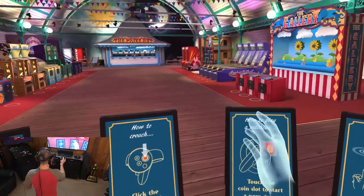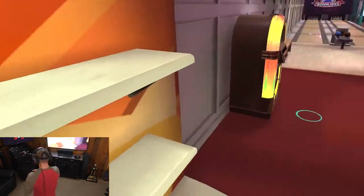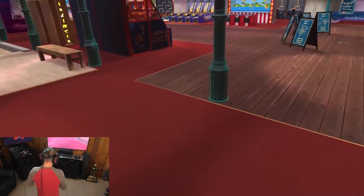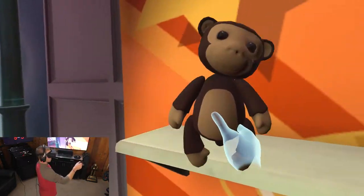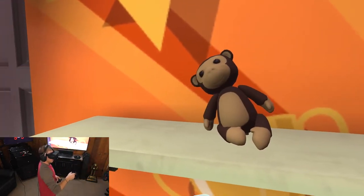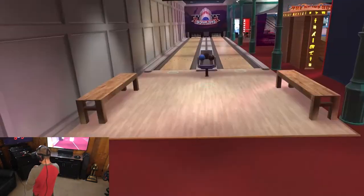To teleport you just hold down your A button and the little hologram comes up. Let's teleport over here. Look at that — got our little monkey that I won playing toy grab a little while ago. These things are actually in real life impossible — you'll never win anything — but I got myself my little monkey. See this little belly turns red. I got my little monkey and I'm super proud of him.